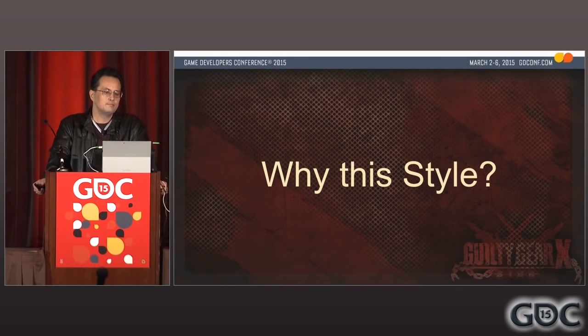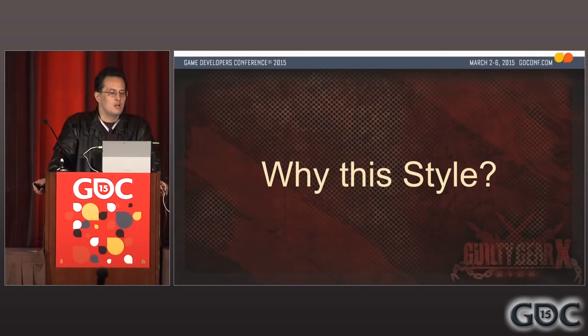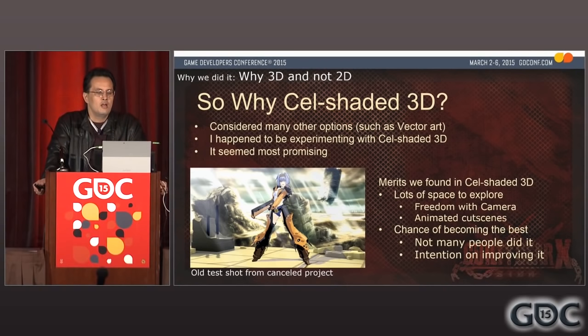So we got a new art style, but where did the idea come from? Why didn't we stick to 2D sprites? There's a simple answer: we already had BlazBlue. BlazBlue is our other 2D fighting game franchise that utilizes high-res sprites and it does it so well we didn't see much room for improvement. We didn't want to compete with ourselves, so for Guilty Gear Xrd we needed something different. That's when we decided to use cell-shaded 3D. We considered many other options such as vector art and ultra-high-res sprites, but what emerged most promising was cell-shaded 3D, which I happened to be experimenting with at the time.